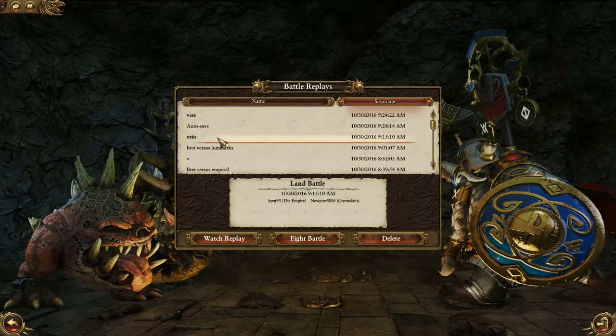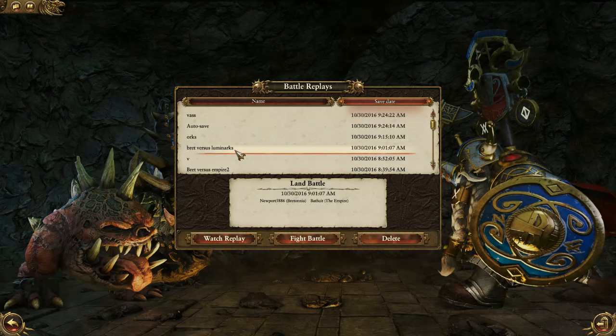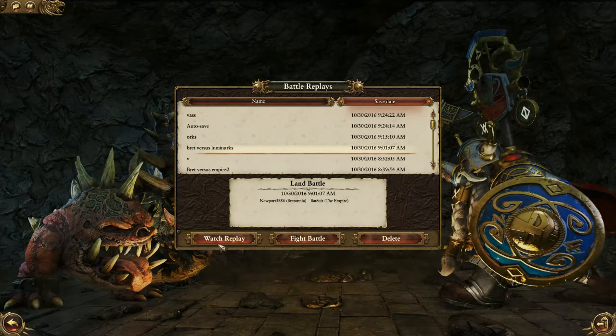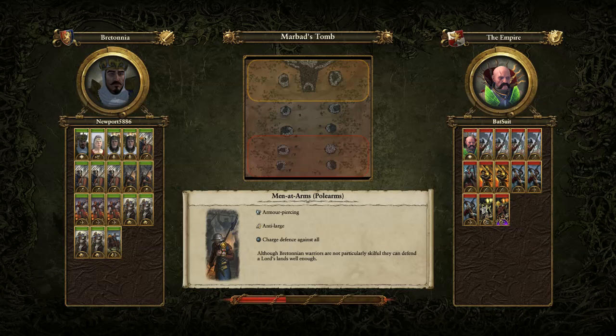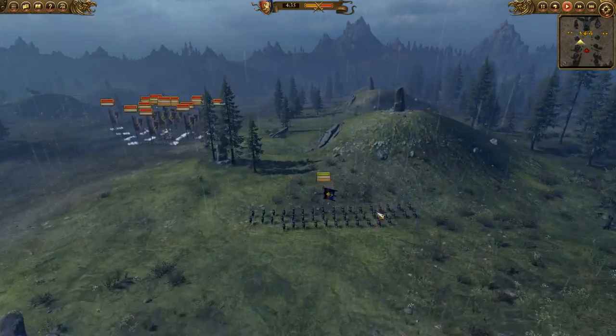This is an interesting one — Bretonia versus Empire and they have Volkmar. I brought a Damsel with Curse of the Midnight Wind and Harmonic Convergence, two Paladins, King Leoncoeur, four spearmen with shields, two Polearms units, three Archers, four Knights of the Realm, and a Mounted Yeoman.